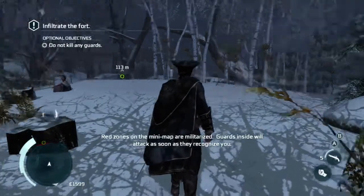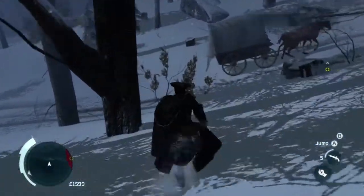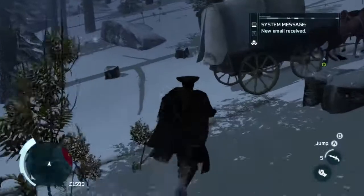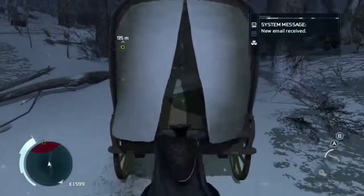As soon as you're done with the first cinematic, go ahead and head to your left. On the road there you should be able to see a cart which you can enter, so go ahead and enter the back of the cart and stay hidden inside it until you're inside the fort.